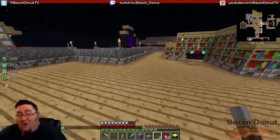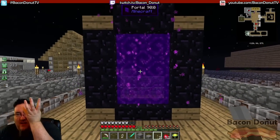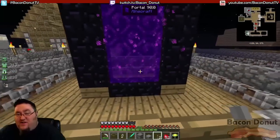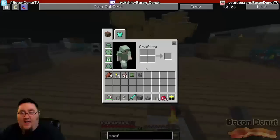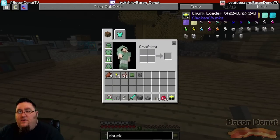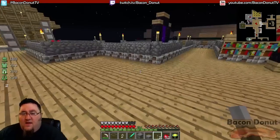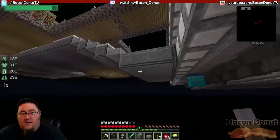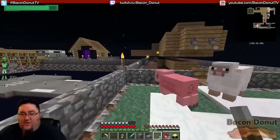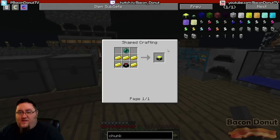Right now if we're not in the Nether, the game doesn't have that loaded — nothing is happening, it's just frozen in place. We need a device called a chunk loader to keep it loaded while we're not there. Here's the recipe: a chunk loader uses an ender pearl, an enchantment table, and some gold. Those are all materials you should have readily available — assuming you've got a good farm and a source of leather, you should be able to get an enchantment table just fine.